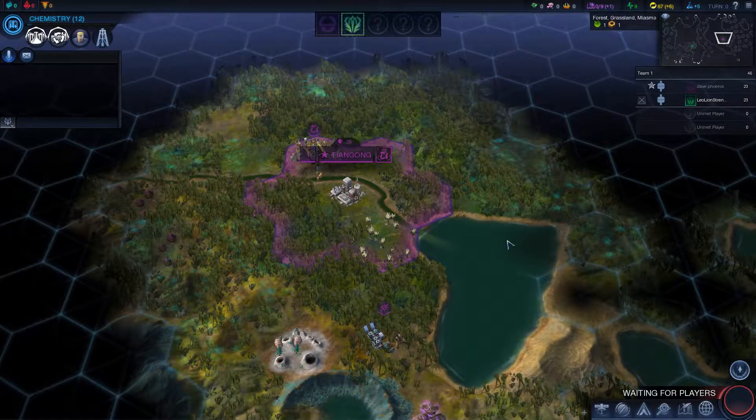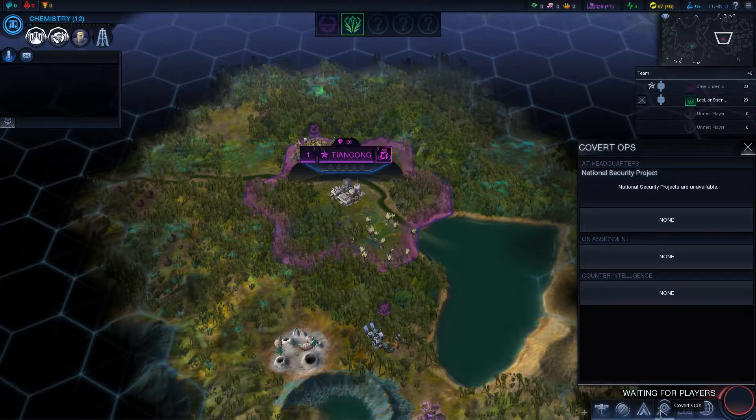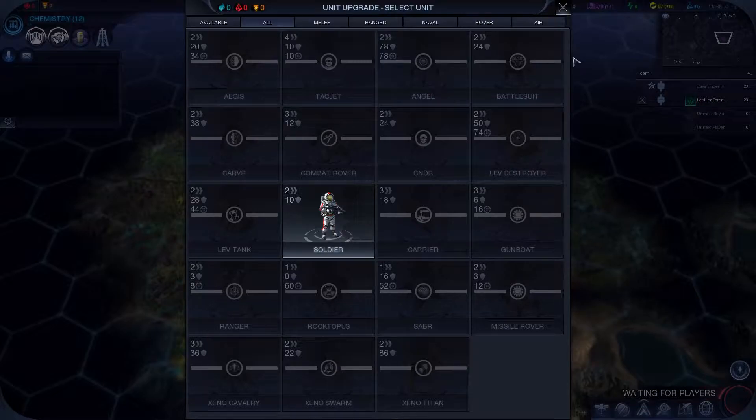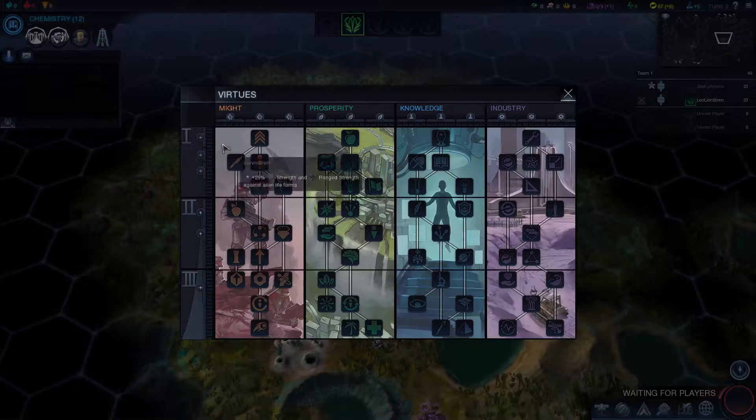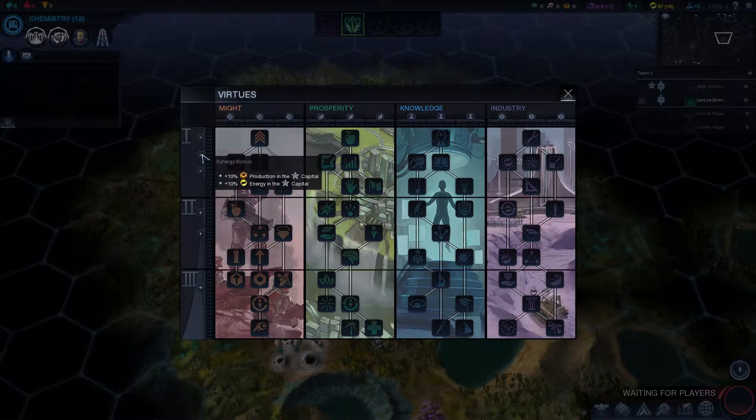On the very bottom near the next turn button, you have your diplomacy tab. Then virtues, which are little bonuses — to equate it back to Civ IV and Civ III, it was your artists. You get little bonuses throughout there. On the very far left-hand side, you get synergy bonuses. Every time you choose one of any four of those, one of those little bubbles will light up. Once you get a total of five on the first tier, you'll get to choose one free virtue. Another four after that gives you plus 10% production and plus 10% energy in your capital. I focused myself on industry and might last time.